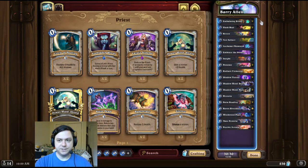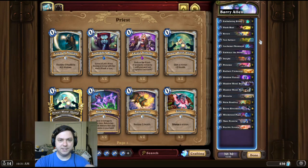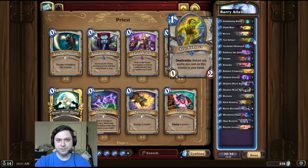One thing to be aware of for this combo is we're going to generate excess Embalming Rituals. We can simply place those on the Baron or the Radiant Elemental to free up hand space. That's pretty much it for the deck intro. There are a lot of different ways you can do a Test Subject OTK, but I thought this one was pretty quick — like the Flash. Best of luck, and thanks so much for watching.